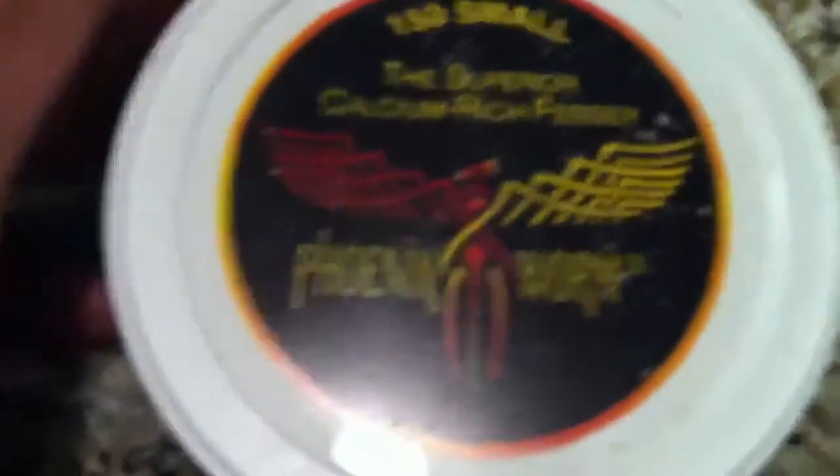Lastly, the second extra thing I got — I always wanted to try these — phoenix worms. These are 150 small. I'm going to try these out with the babies. I always wanted to see how this worked. Oh, there they are. You can't really see them though because they're kind of the same color, but I can see them moving around in there.